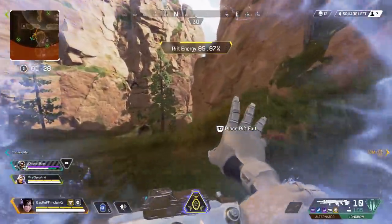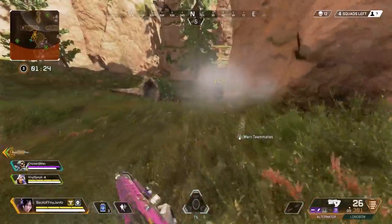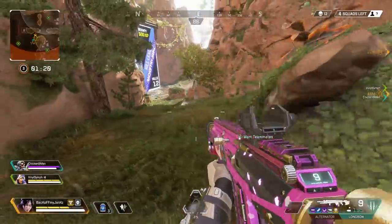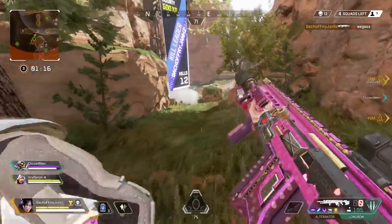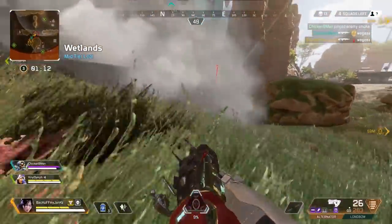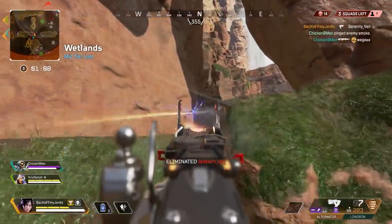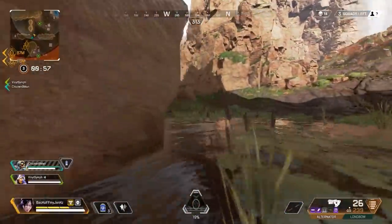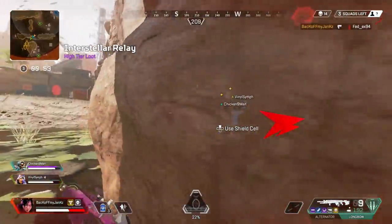Your total damage that you get — beforehand, thirst damage and shield damage would not count towards your total damage. And by shield I mean like Gibraltar's shield. Now you can actually shoot the Gibraltar shield and thirst your enemies and it will count towards your total damage. So if you're a casual player having a hard time getting the 4,000 damage badge, now's the time to do it. I don't know if this was an intentional change or not, and if it wasn't, it's definitely gonna be reverted back.